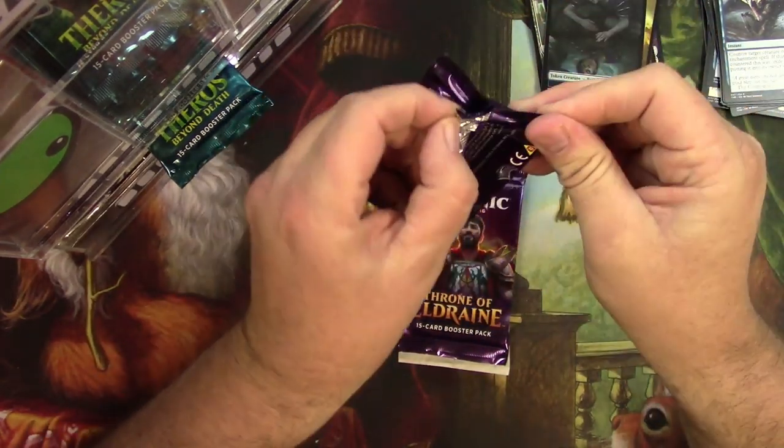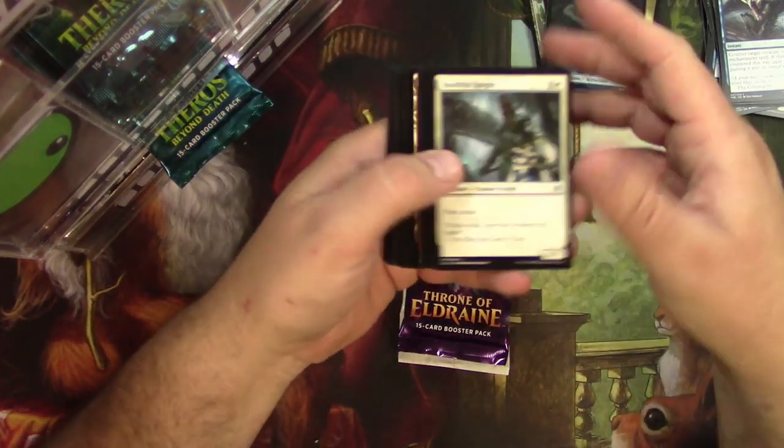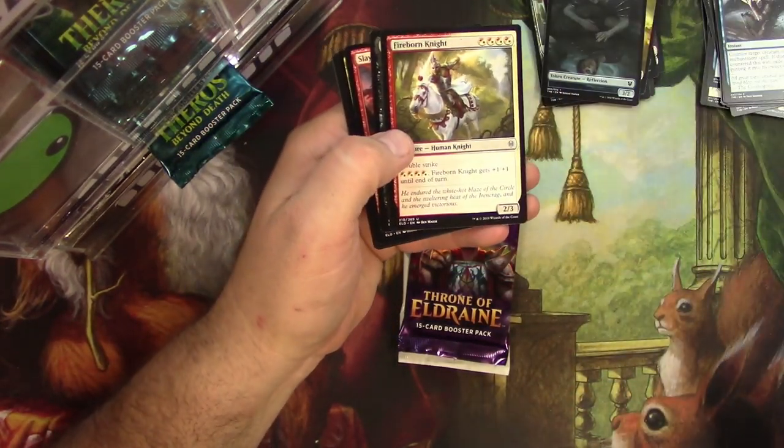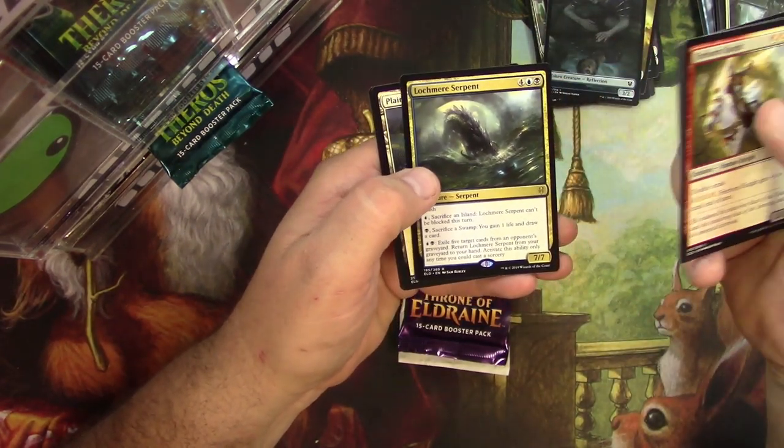Throne of Eldraine. Fireborn Knight, Sir Conrad, Slaying Fire, and a Lochmere Serpent.